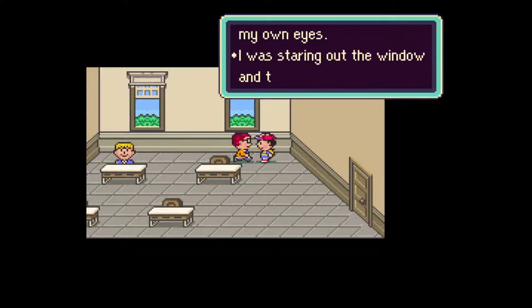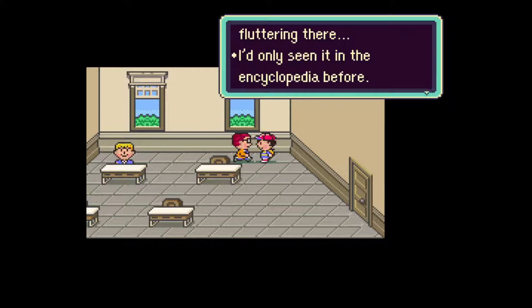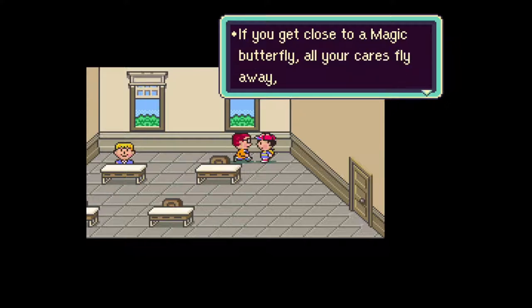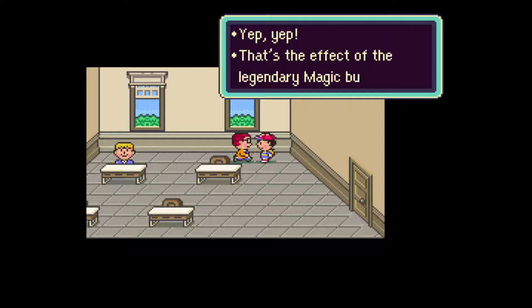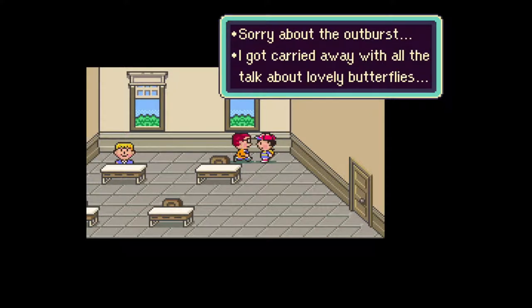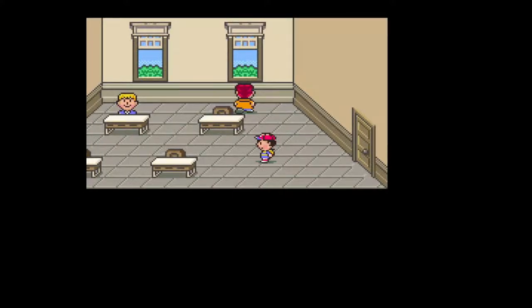'I can't believe I saw it with my own eyes - I was staring out the window and it was just fluttering there. I'd only seen it in the encyclopedia before. What was it? A magic butterfly! If you get close to a magic butterfly, all your cares fly away.' Is that supposed to mean something to me in the grand scheme of things here in the game?